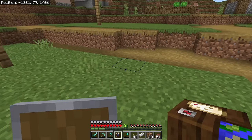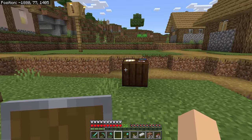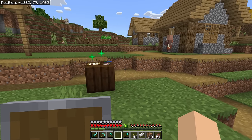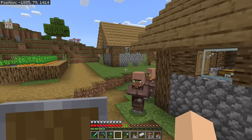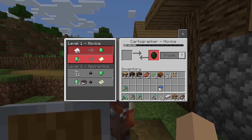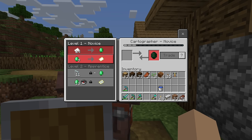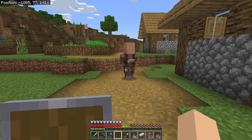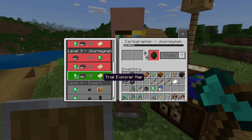I think I got rid of enough of them. Let's set this down. There's something I don't know, and we're going to find out together — does every cartographer give us the map we need, or are we going to have to go through a lot of cartographers to find it? There's a map right there. I didn't plan on having to trade with him first, so I guess we're going to need to get some emeralds. A few trades later, the trial explorer map is here.